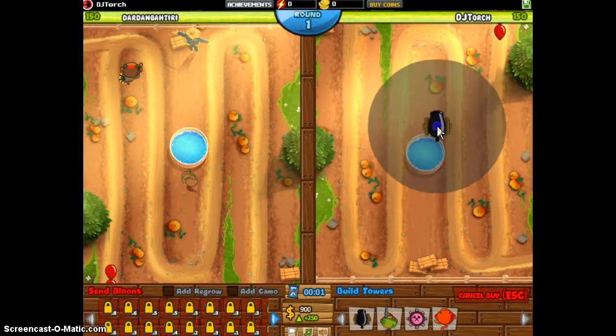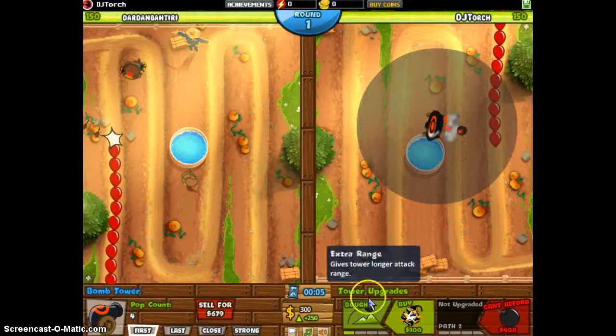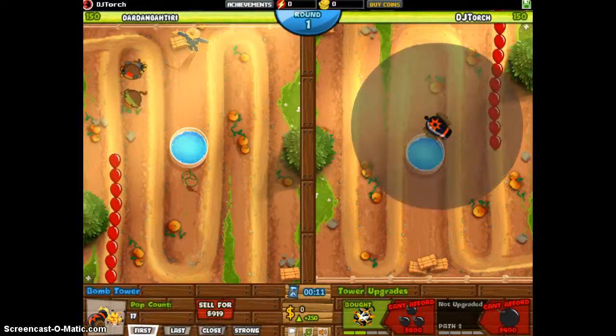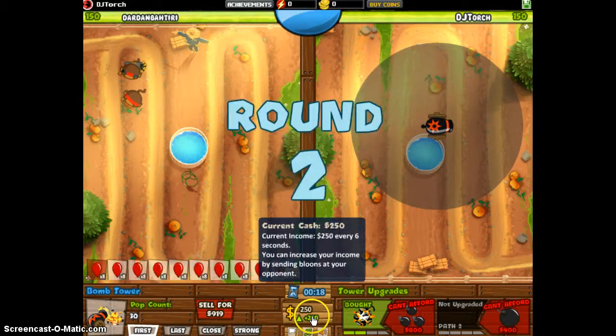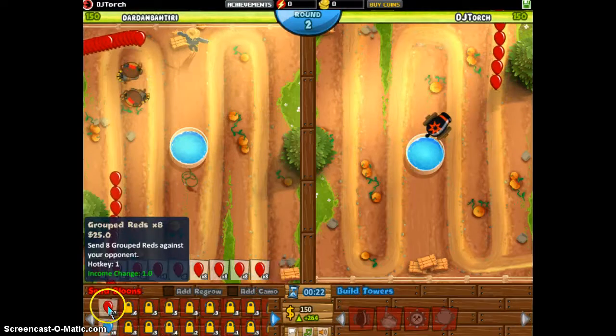Let's get our cluster bomb in. Sorry — frag bombs. We are going to get a cluster bomb eventually, but we'll get that later. We're going to send as many red balloons as we want for the economy. The economy is the current income minus 250 every 6 seconds, and it goes up every time you send a balloon. So I get one income every time I send one of these balloons.